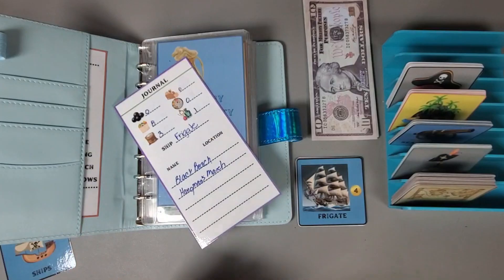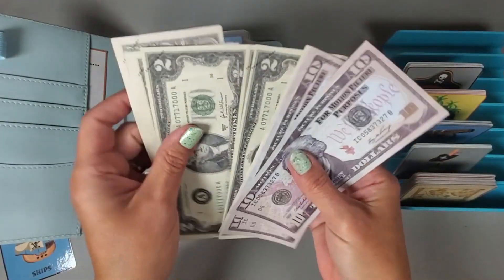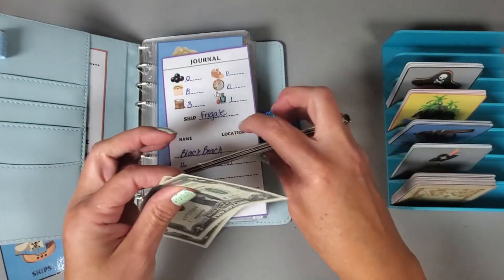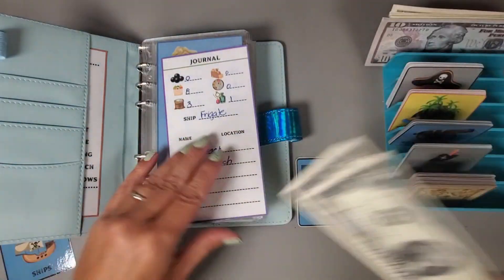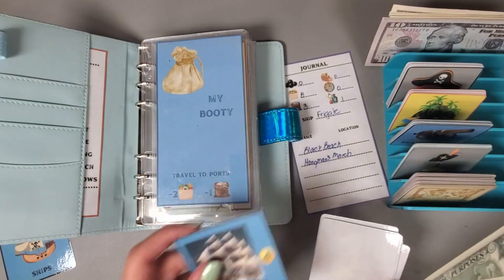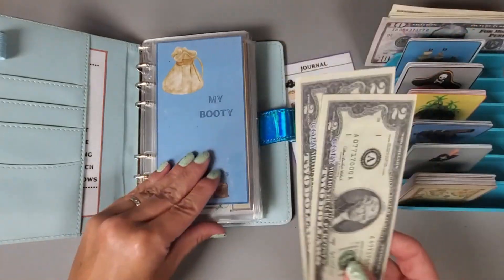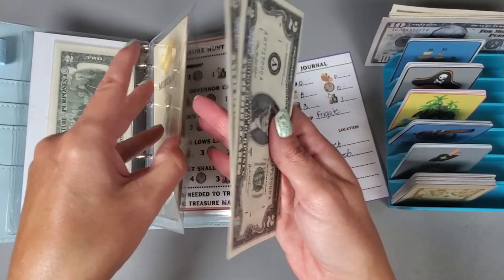That is going to cost us four dollars, so I'm going to grab four dollars and put that in my merchant folder. We can go ahead and set this card aside because we are done with it, and I will put the four dollars into my merchant folder.